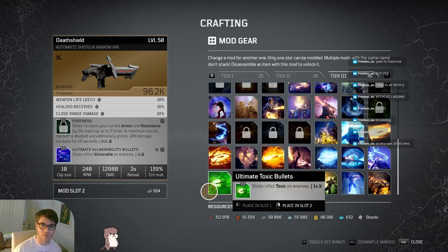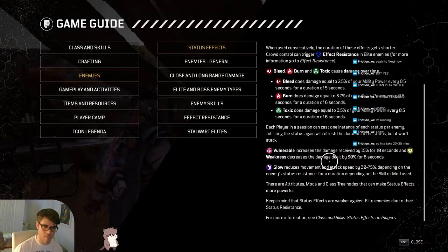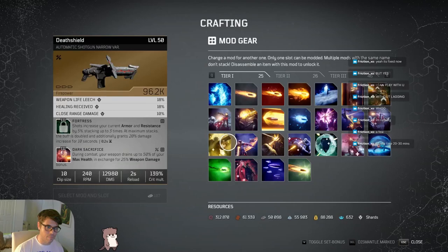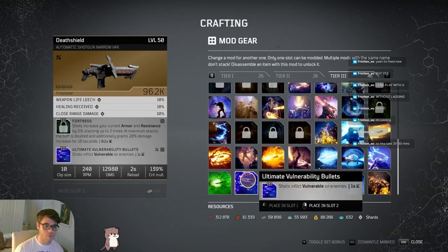Ultimate Vulnerability Bullets also applies team-wide, so everybody on your team can take off vulnerability mods and just leave it to the Trickster. Since the Trickster can't use Dark Sacrifice effectively anymore, he might as well use Ultimate Vulnerability - it gives you that 15% bonus damage increase. It has no downside and it helps the team out.